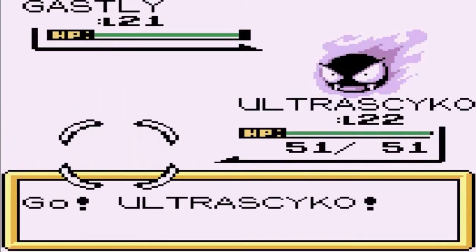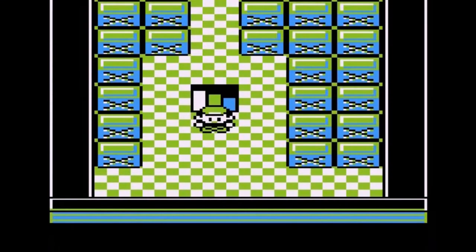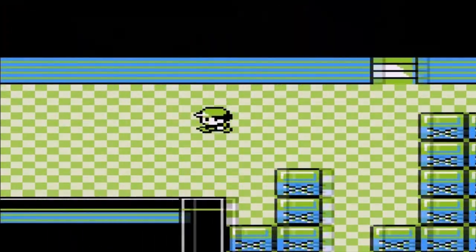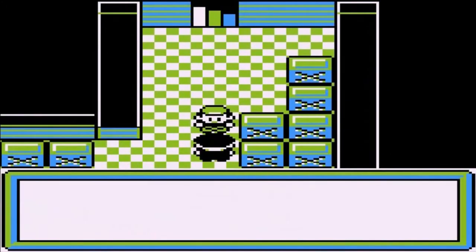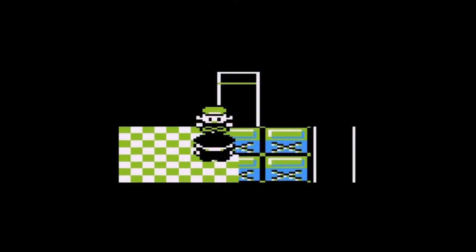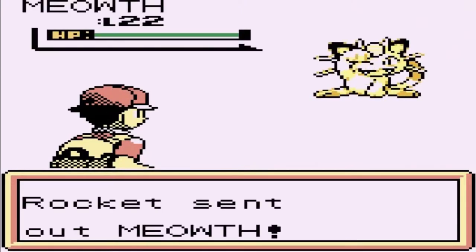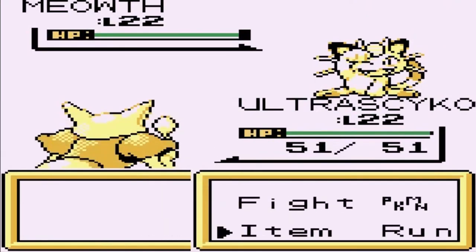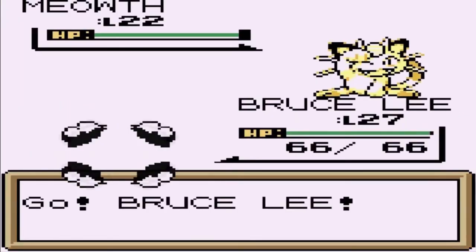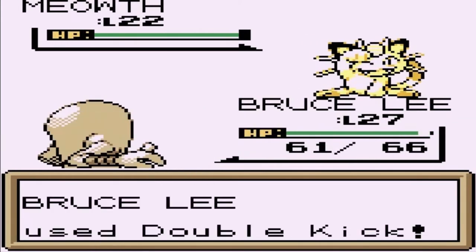There are Pokemon in here that I could capture. Gastly could be one of them — I've always wanted to use Gastly, though I don't know how it'll fit on my team since I already have a Poison-type Pokemon. Taking on a Rocket coming with his Meowth, so we're just going to be busy. Let's go, Bruce Lee!